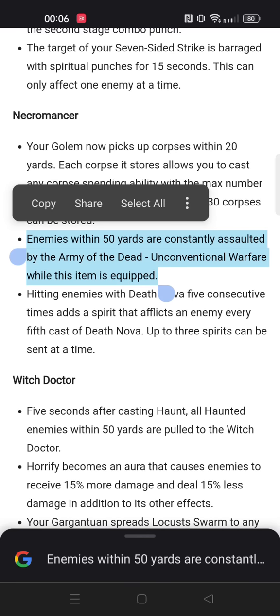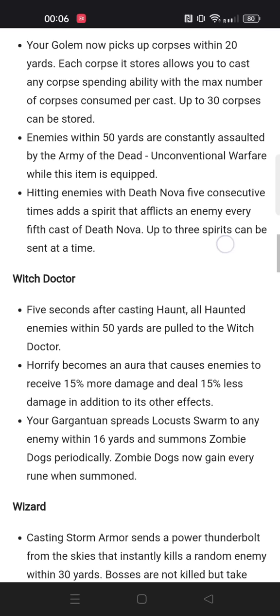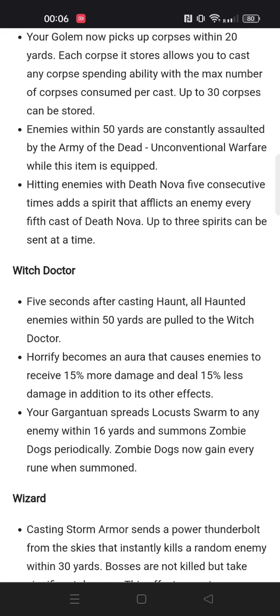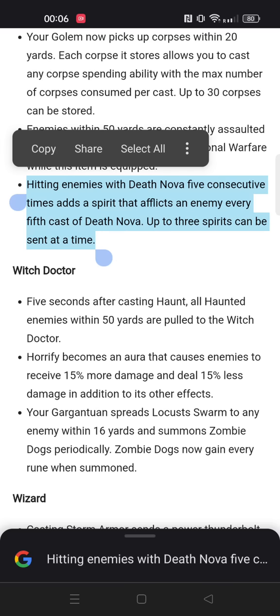Army of the Dead with the Rathma set is very powerful, and having a permanent effect of that around you all the time sounds really strong. They also gave some extra corpse effects on the golems — I don't think that's going to be super exciting, but it'll make farming builds smoother, letting you run around and attack without Leech of Death active, which is very nice. And then there's the Death Nova effect — also looking really strong — where you get extra spirits that afflict enemies.